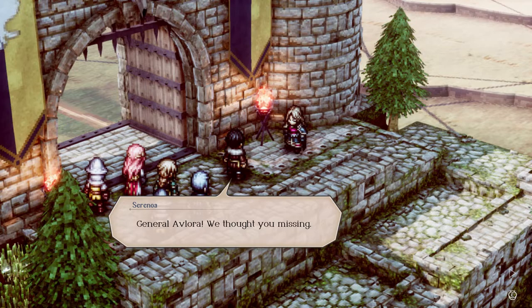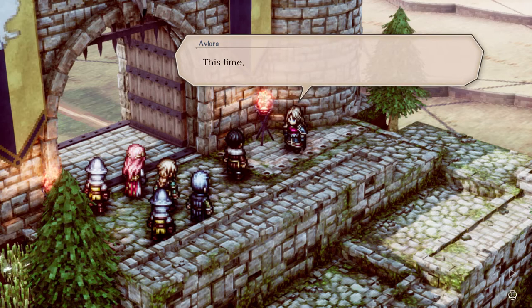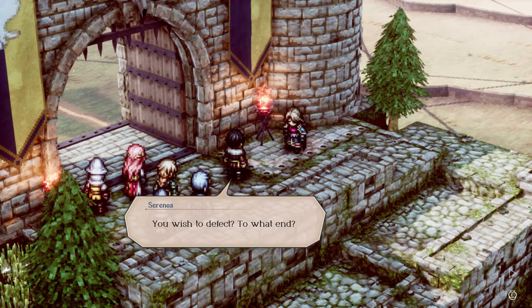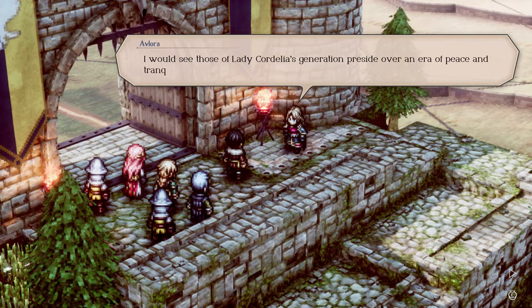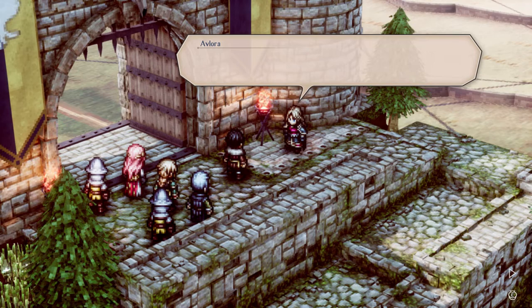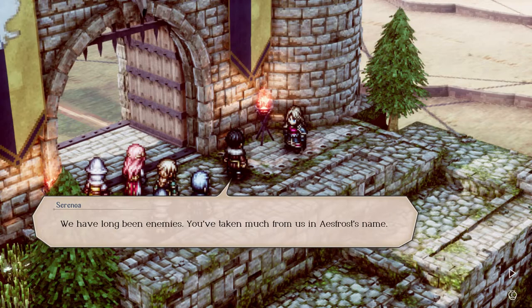Oh we got Avlora! 'General Avlora — we thought you missing.' 'Indeed, it was your actions that caused my brief disappearance, though I bear no grudge for how the battle ended. This time, however, I come to you with a humble request — I wish to join your ranks if you'll have me.' Absolutely! 'You wish to defect? To what end?' 'That we may bring this fraught and fractious chapter of Norzelia's history to a close. I would see those of Lady Cordelia's generation preside over an era of peace and tranquility. You've every right to doubt me, but I swore to be her sword forevermore — not Esfrost's.' 'We have long been enemies. You've taken much from us in Esfrost's name — yet I know you to be many things, General Avlora, but a schemer and a liar are not among them. I trust that you speak true.'